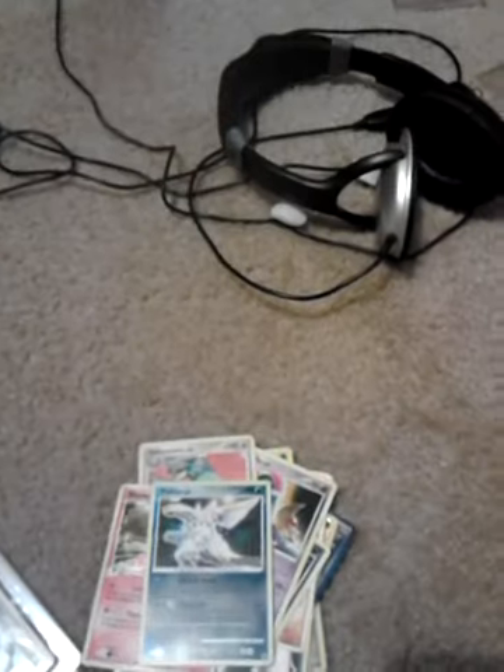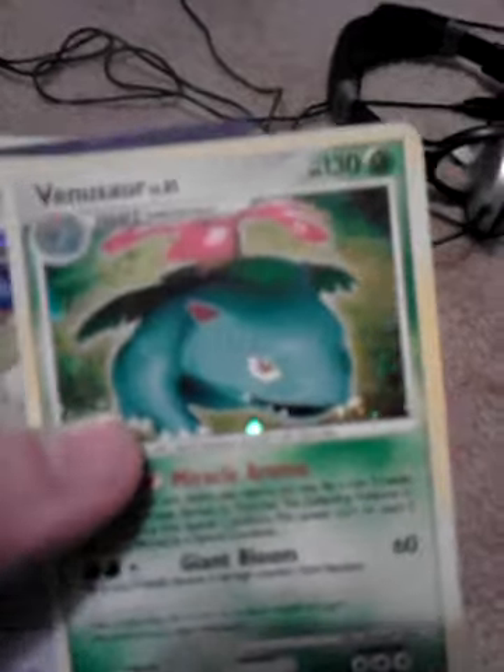Oh, Blaziken is cool. So definitely a lot of cards. Oh wow, this sweet Blastoise is pretty sweet. Venusaur too - that Across the Sea card is pretty damn cool.